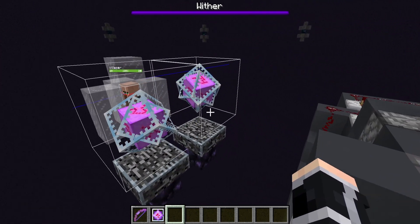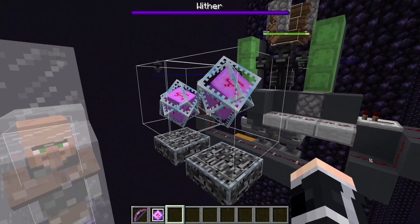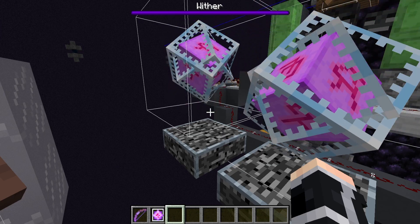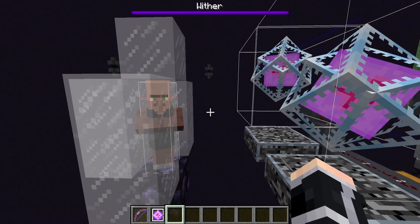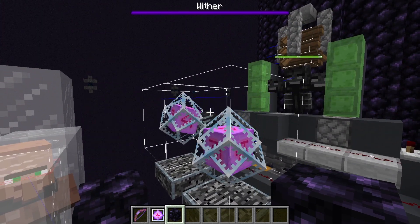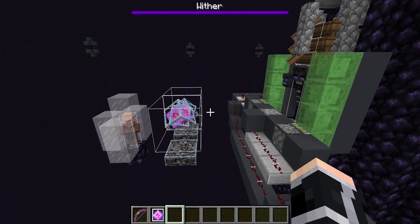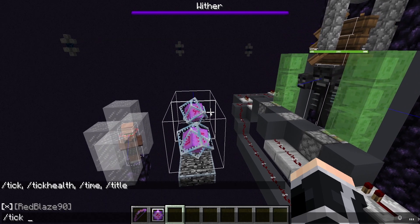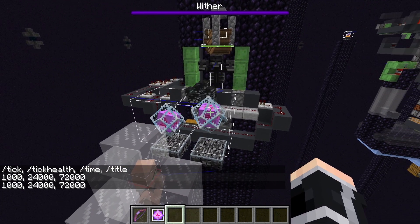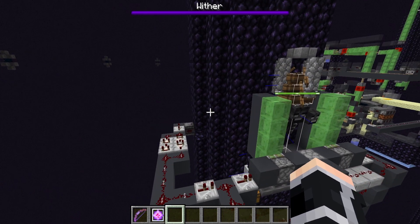You need to place the villager 1 block lower than the Ender Crystals, because if you place them at the same height the Wither sometimes can't be properly controlled and goes to break everything. Here the Wither doesn't kill the villager — as you can see, all the Wither's skulls can't kill the villager.